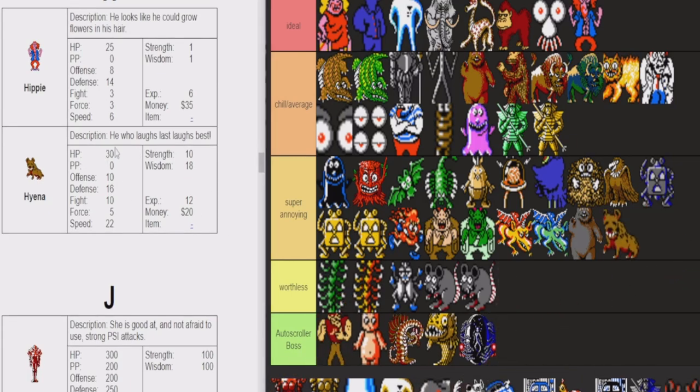Hyenas — super annoying fight. These guys run away from you and don't give a lot of experience. You can get these super long three-hyena fights that go on for eight turns and then one of them just randomly runs away and you lose all the experience. So they're really not ideal to fight. You just want to be running away from these guys because they're going to run away from you anyway, so might as well.